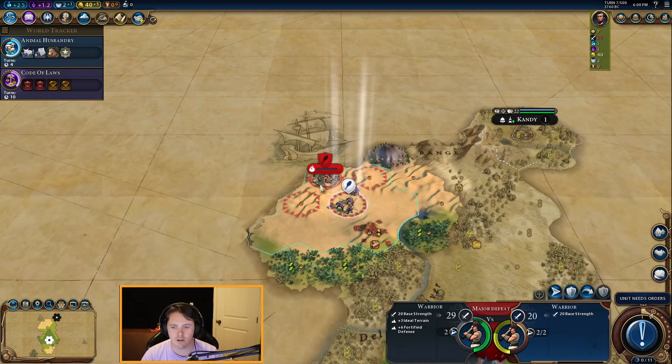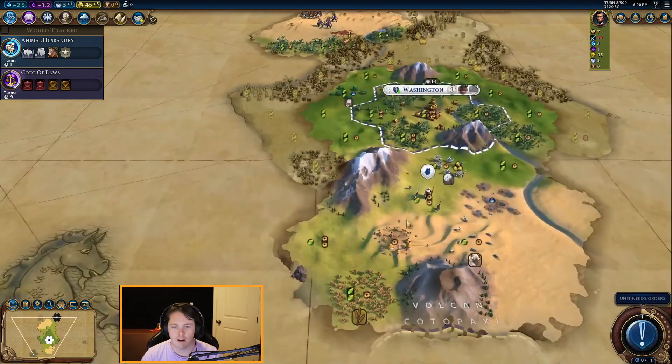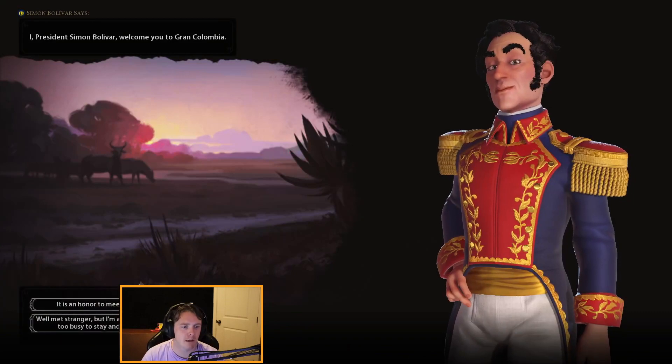Over down here we have a goodie hut and a second continent, which is super cool. A continent split means more luxury resources and some era score for settling. We got some barbs up here to try to kill as well, hopefully to get vampires. We discovered Mulan, Void Singers, and boosted writing. What did we get from the goodie hut? Villagers bring gifts — we got a population! That's really good. We like a population. And we met Grand Columbia — I'm worried, but I'm kind of happy that Lake Toda is separating us.